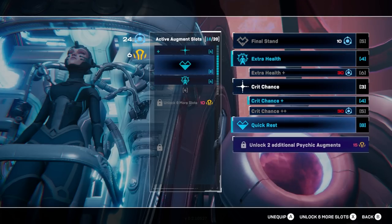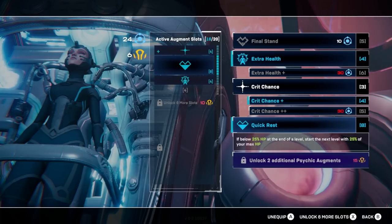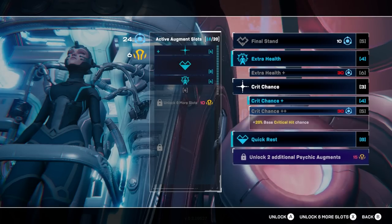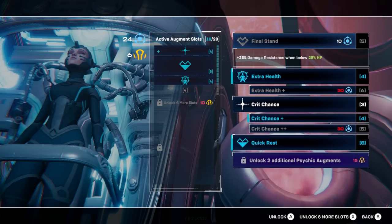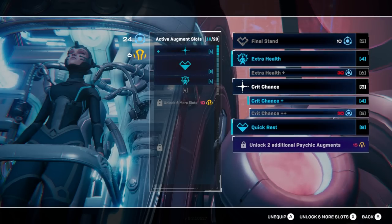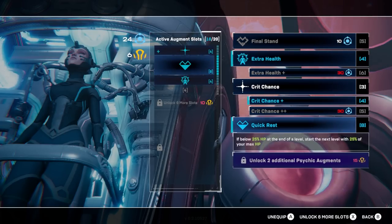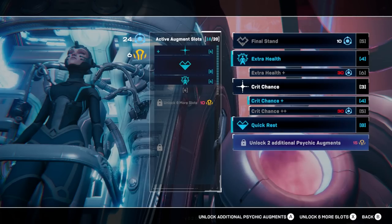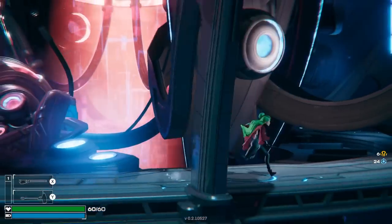So I can buy additional psychic augments — I can equip four. So if you notice, we have a number of slots that we can work with, and it's a limited number of slots. Every power is kind of different. The menu is fairly self-explanatory. We have this initial set of four that we can unlock: Final Stand — extra damage at low health — extra health just in general, crit chance, and quick rest — heal back up to 25% of maximum HP. And then we can also unlock more slots to equip more meta-progression upgrades.